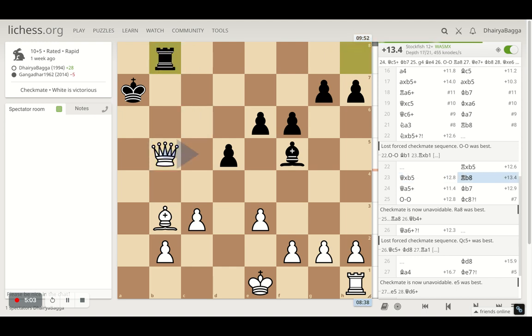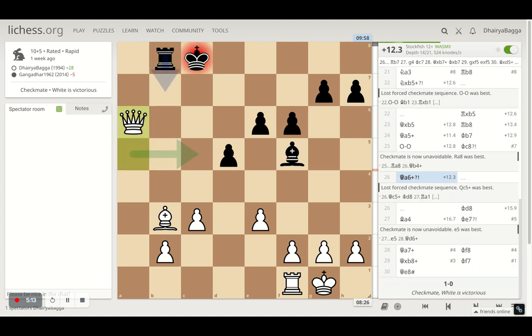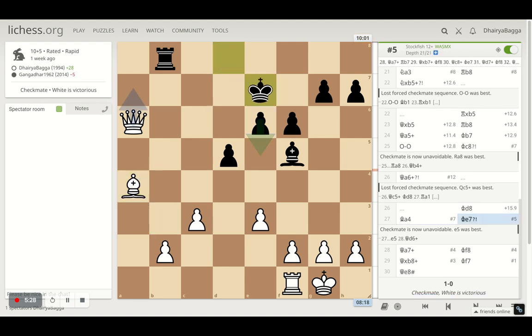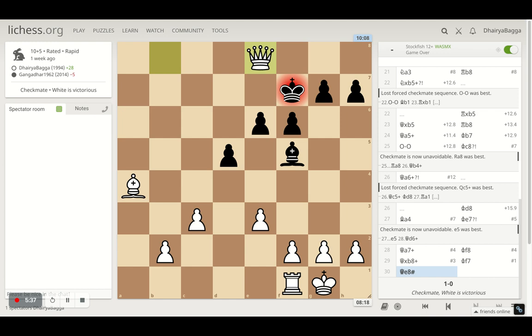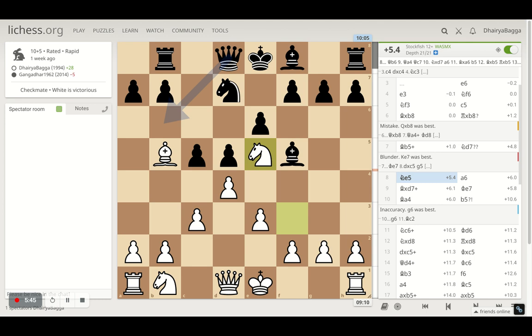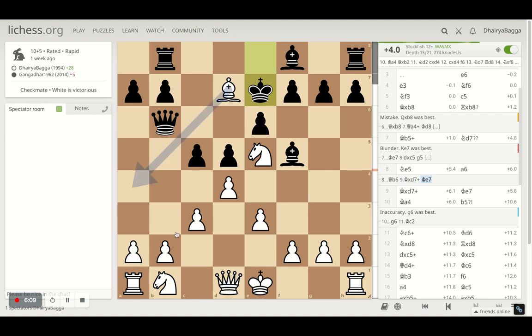Opponent gets a rook to b8. I take on the pawn first with the knight — that's a check as well — which forces the opponent to take the rook. There's no other legal move: the king can't move anywhere, it's stuck because the queen is controlling everything and the knight is giving check. So the knight has to be taken; opponent does take, and I take with the queen. Opponent tries to attack my queen with the rook, I give a check from a5, opponent slides, then I castle. Opponent goes to c8 with the king, I give a check, opponent runs, then I block the passage with my bishop. Opponent pushes the king, check again — opponent moves — and that's checkmate.